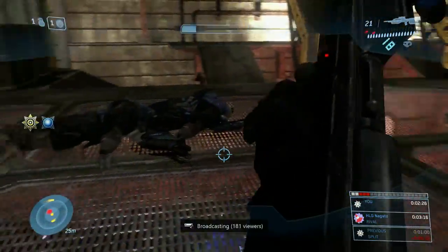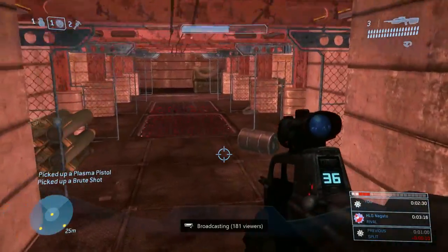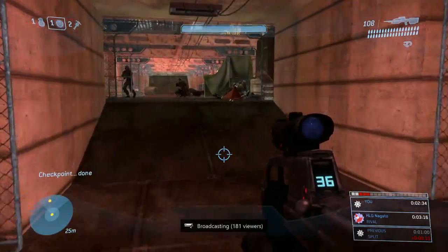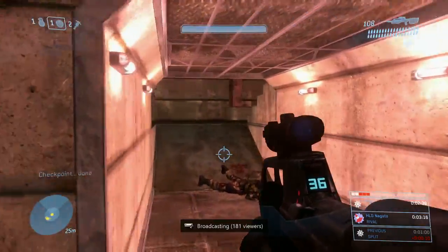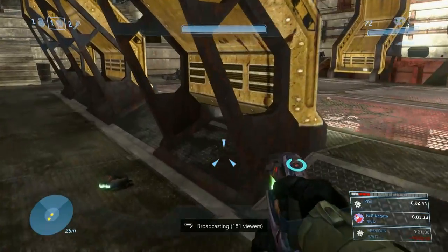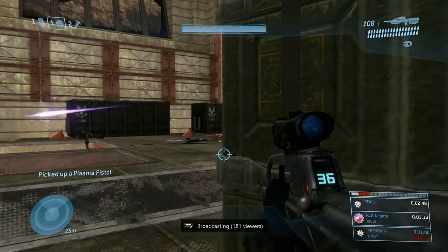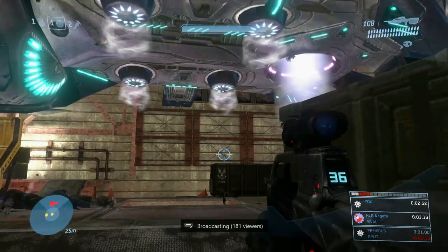Right there, my Plasma Pistol ran out pretty much as soon as I started charging it — I didn't realize it only had two ammo left, and in Halo 3 you actually lose ammo while charging your Plasma Pistol. So it shot off early, and then I luckily hit a nice stick on the brute. Between that Phantom with the three brutes dropping, we have tons of time to go grab that BR ammo on the bottom.